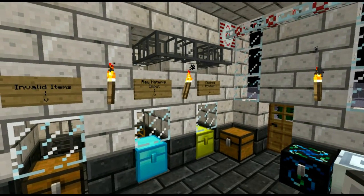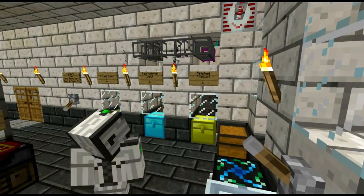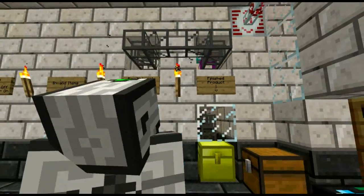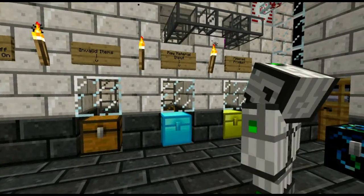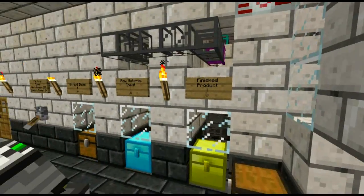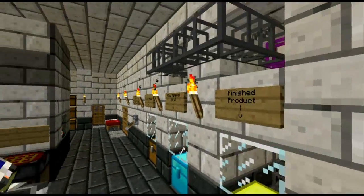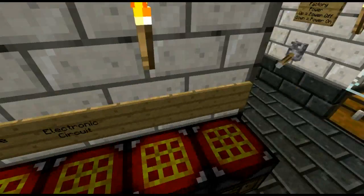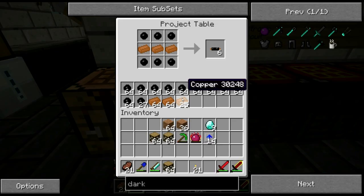And then I go in and remedy the problem. It'll just continually go around in a circle until I solve it. So that's what this front pipe is for — when my machine is working correctly, nothing flows through it. If there's anything going through that pipe, I know I've got a problem.